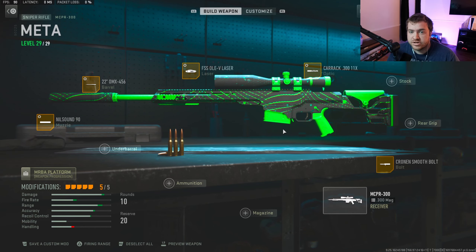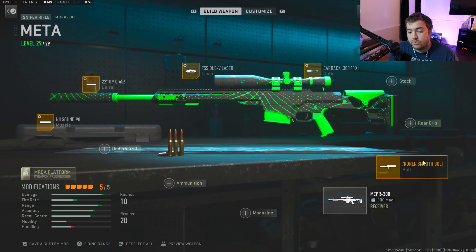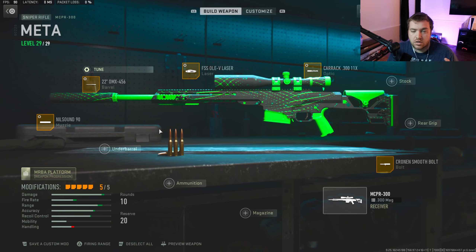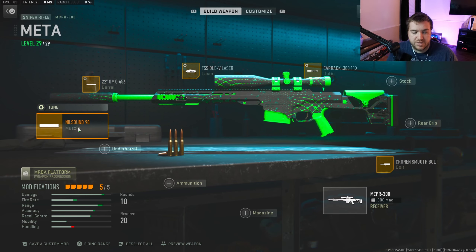Now moving to sniper rifles. These tips apply to pretty much all snipers in the game. I'll give you my MCPR build — all snipers will have a similar build. I definitely use a laser on this one and the Corio Equalizer 50-cal or the Cronen Imperial 11x scope, which is my favorite sniper scope. Always use the Speed Bolt — it's the best bolt in the game. You can use the laser, scope, and bolt across all your snipers. Keep the Nilsound 90 suppressor if you can.